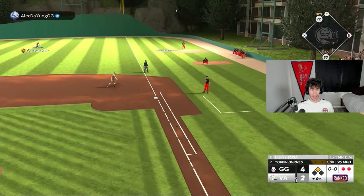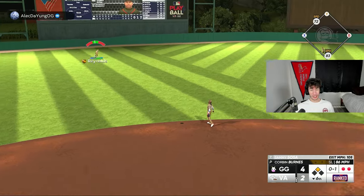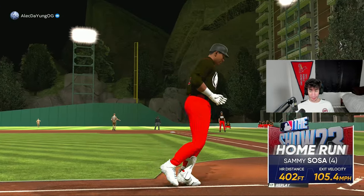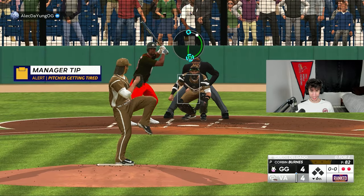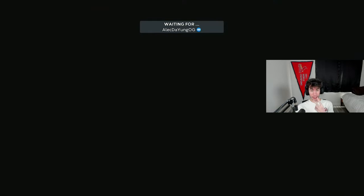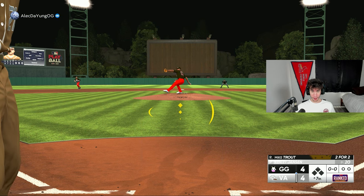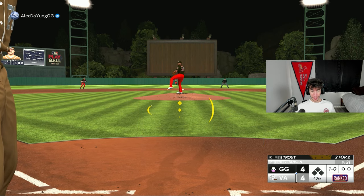Following that two-out double, a home run would tie the game. We jammed him a little bit — had him late on the inside sinker — but he's in scoring position with two outs. Sammy Sosa on a slider ties the game. I should probably stop throwing sliders — that's what we gave up the two-run homer on earlier. Besides two two-run homers both on sliders, it's been a pretty good game for Corbin Burns. Unfortunately we're now tied at four.